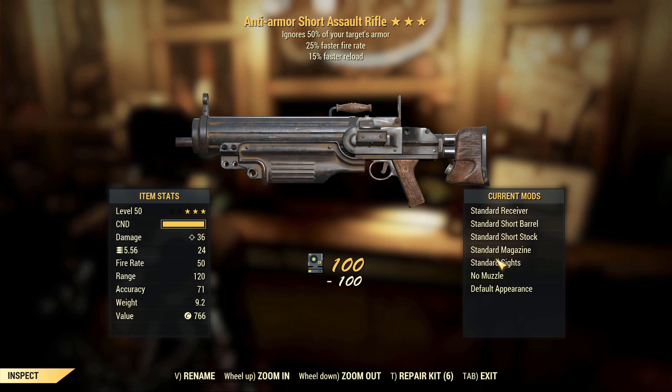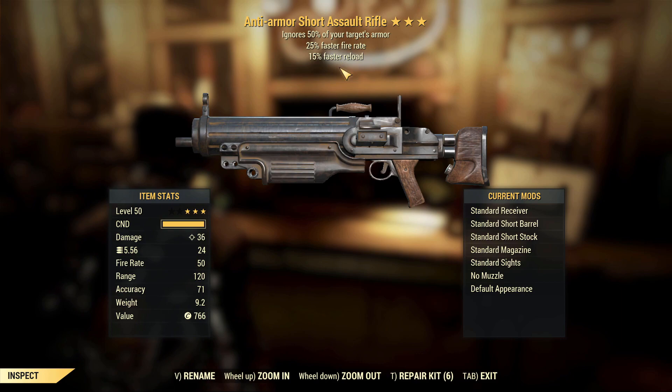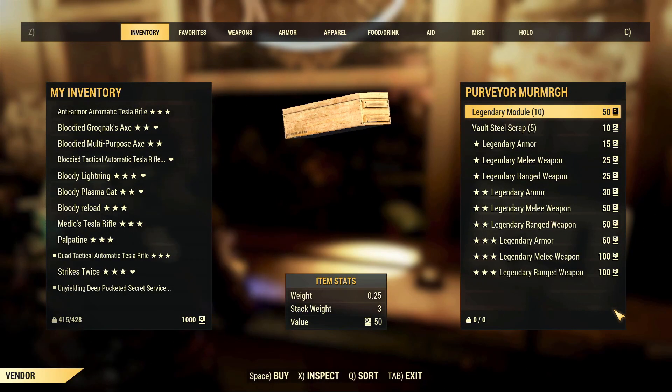Last one for this character, and it's actually not bad: ignores 50% armor, 25% faster fire rate, and faster reload. Those two together make this quite usable, and combined with the anti-armor effect — which is a decent effect — yeah, definitely a usable gun for certain. So we're on to the second character.